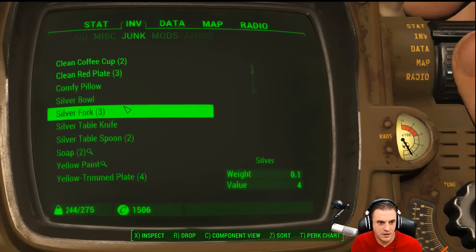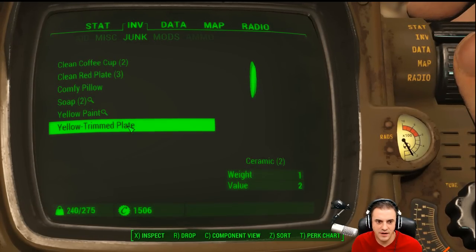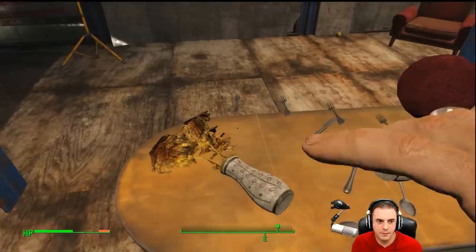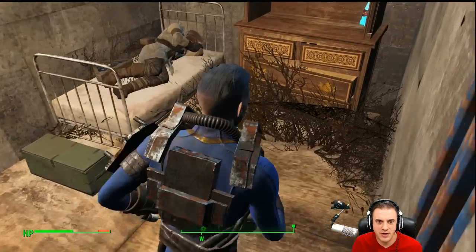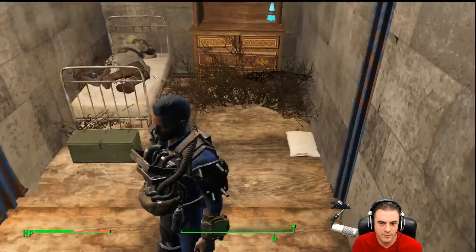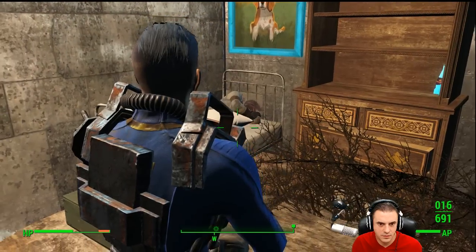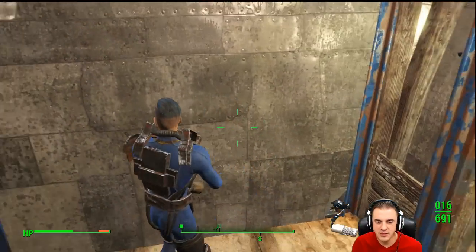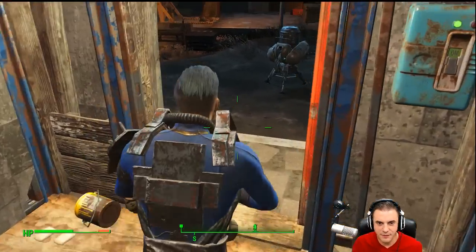It just takes a little time — we only use silver stuff. Yellow trim, that's a very clean plate. Clean red plate, we may actually have to get rid of that. We do have a comfy pillow. Our kitchen's a mess right now. We were rudely interrupted, so we'll drop that pillow here. We don't currently have a bathroom, and eventually we're going to build our own house because this is getting overtaken.